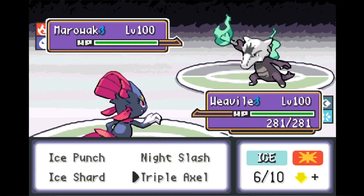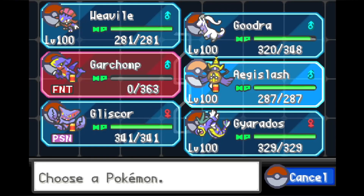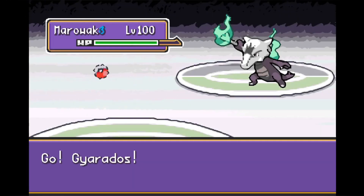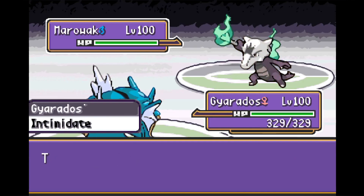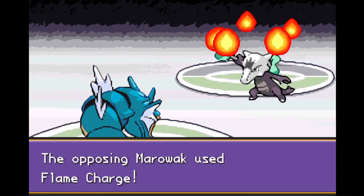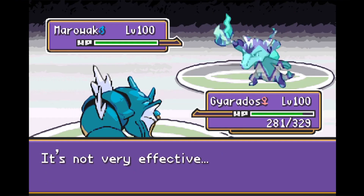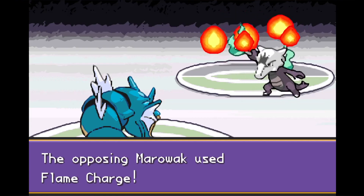This Marowak, for whatever reason, has very bad AI and is very easy to exploit, so this is our window to set up. We know he wants to go for Flame Charge, so we switch Weavile out for Gyarados. We get the Intimidate on him, which is good because Marowak is a physical attacker — and as predicted, he goes for Flame Charge. Intimidate buys us more time. He wants to boost his attack and speed with Flame Charge as much as possible, but Gyarados resists it and tanks it like it's nothing.